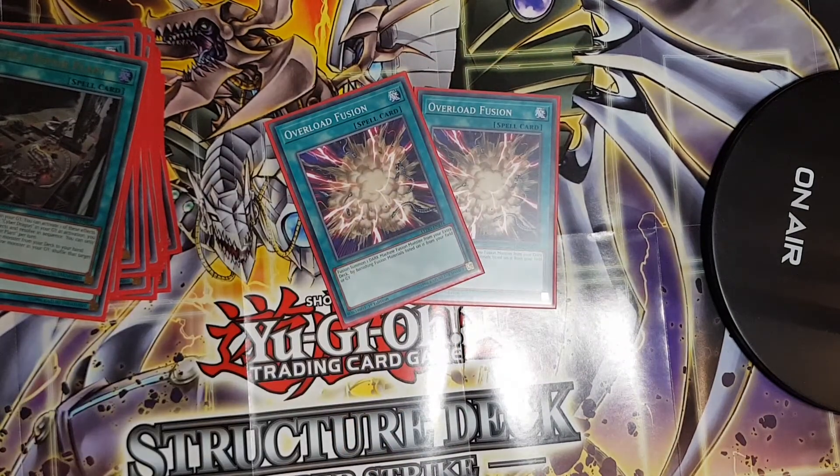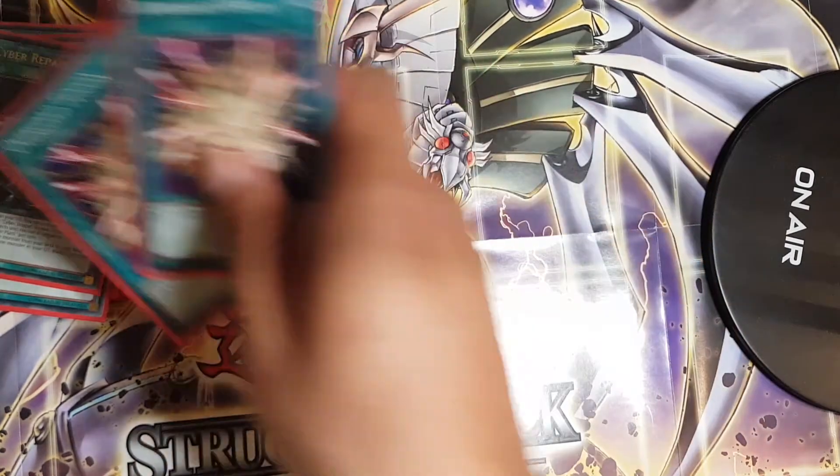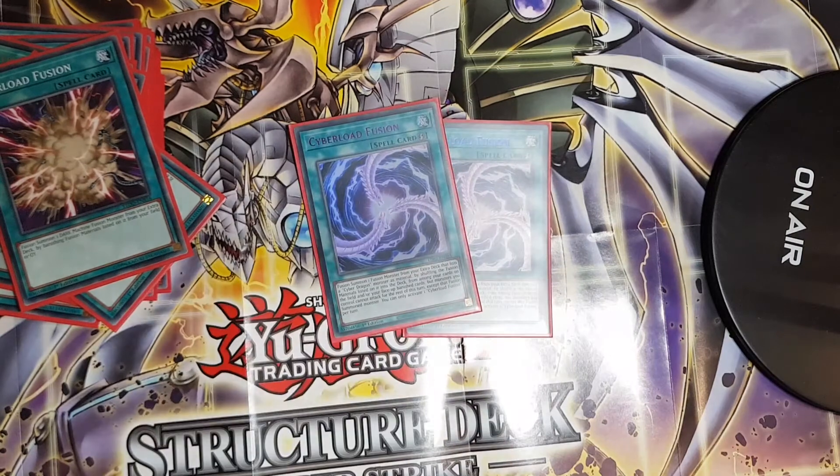I play two copies of Overload Fusion — a great reprint. Before Cyber Strike it was going for about four pounds each even as a common. It lets you fusion summon a DARK fusion monster by banishing materials from your field and graveyard, which is valuable when your opponent clears your board with something like Raigeki — you can still use those graveyard monsters to fusion summon. That's why Overload Fusion earns its two copies.